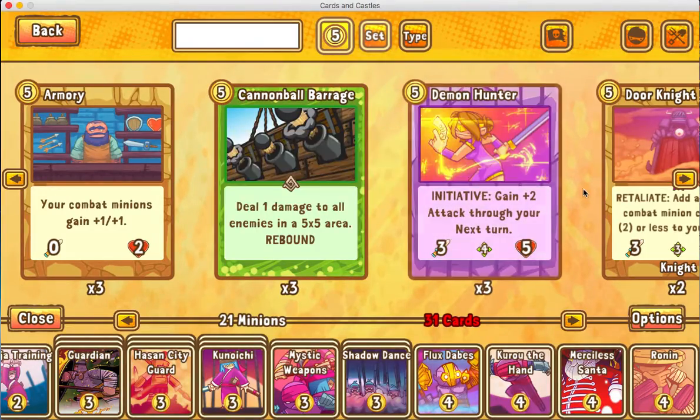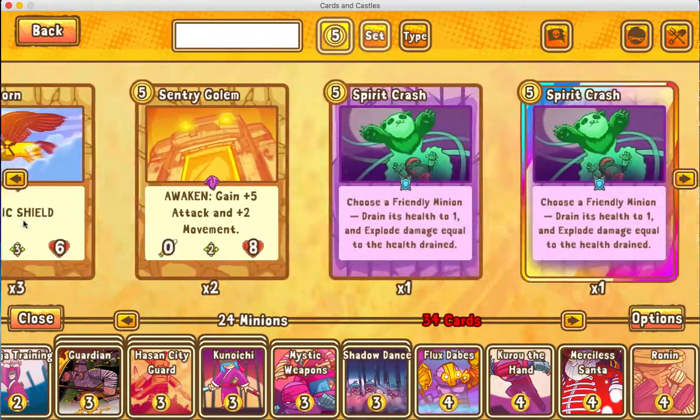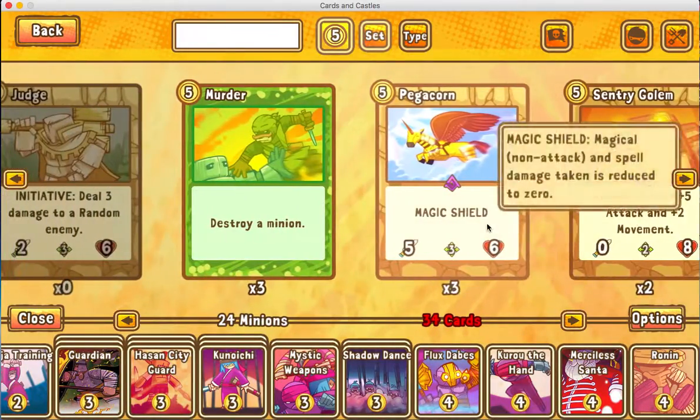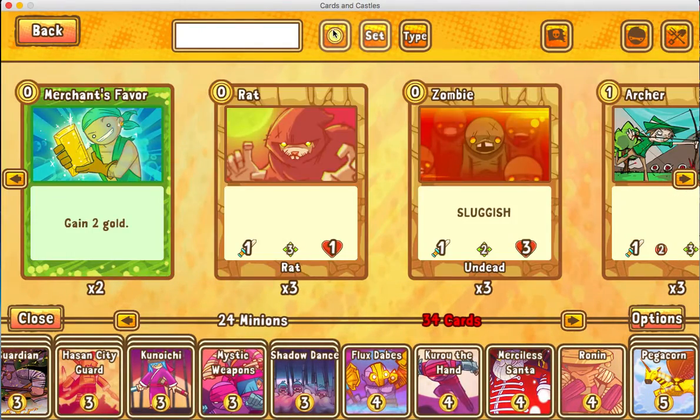The fives, sixes, and sevens, depending on what faction you're playing, will vary. I'll just put in three Judges — actually, let's take all the Judges and make it Pegacorns. Now you've got 34 cards in your deck and 24 minions.